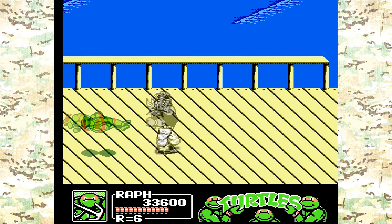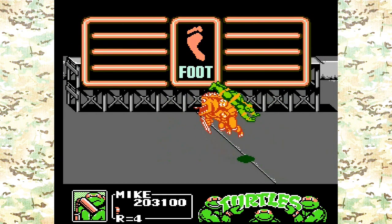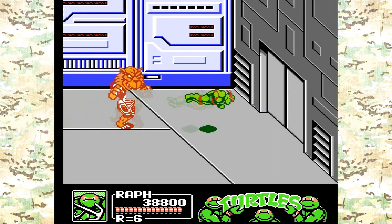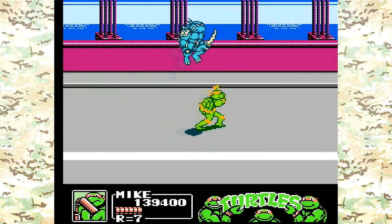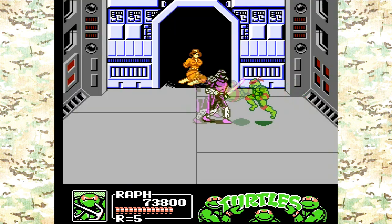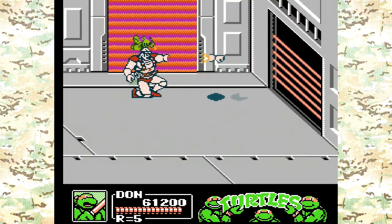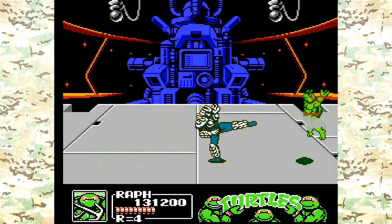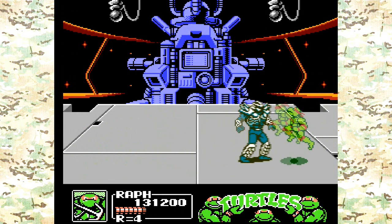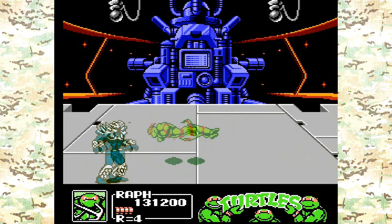Bosses and sub-bosses include Rocksteady, Bebop, Tokka and Rahzar from the second Turtles movie — yes, they actually include movie characters. Villains from specific episodes like Slash, Dirtbag, and Leatherhead. And of course, Shredder and Krang. If you get far enough, you get to face Super Shredder. Unfortunately he doesn't tear his shirt, so you gotta beat him all by yourself — and he is tough as balls.